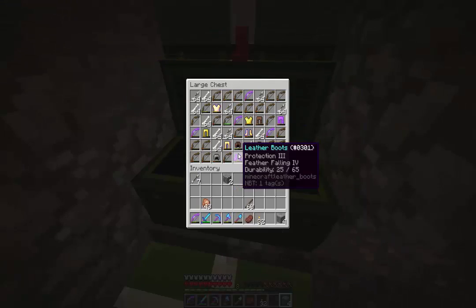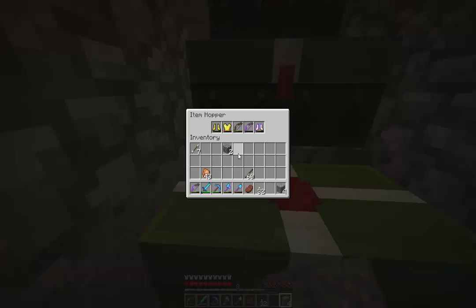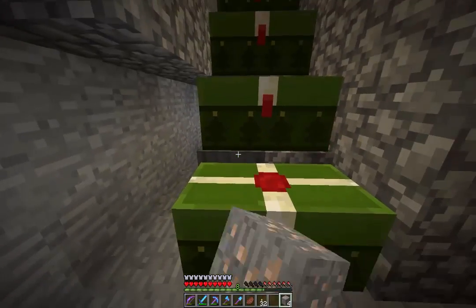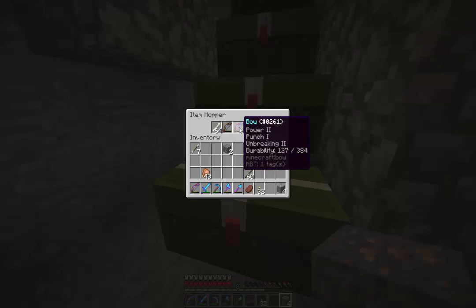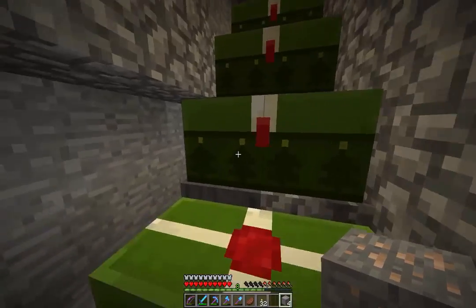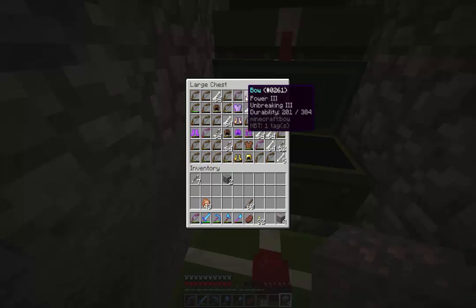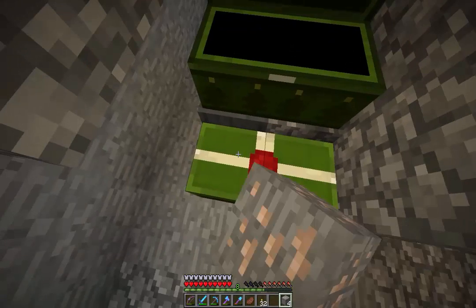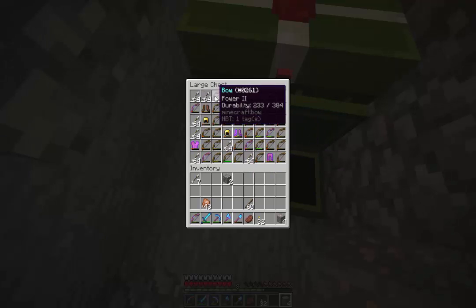That chest is almost filled up — yep, that's filled, and that one's filled too. Punch two power two, punch one, unbreaking two — do we have any enchanted bows in here? Not really good bows, but they're okay I guess. I honestly don't know. We've got skeletons — cool. I'm not going to kill them because I don't want to be down here. I don't like being down there anymore.